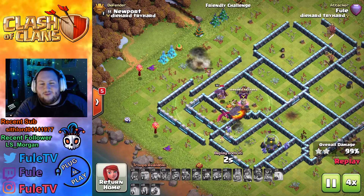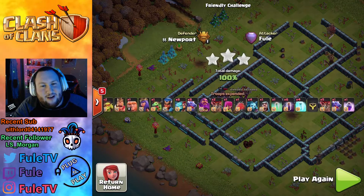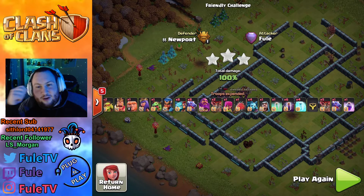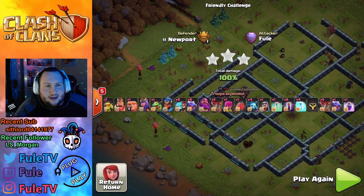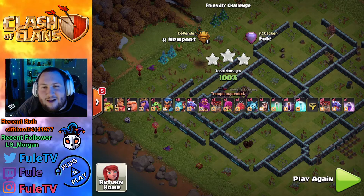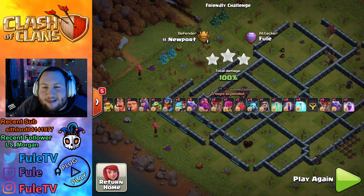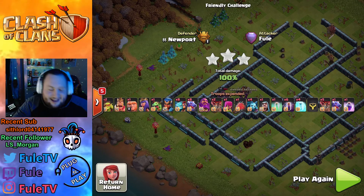I hope you guys enjoyed today's video. Check out Push and Play if you're a Town Hall 13 or looking for some base building. They're actively recruiting members for their clans — they've got Push and Play, Sunbeam, and more. I'll have their Discord linked down below. Hope you guys enjoyed today's video — make sure you drop a like, drop a sub, and I'll see you guys next time. Later!